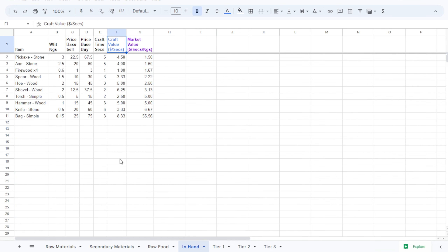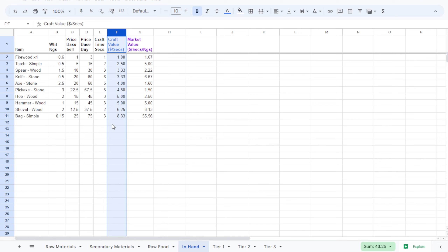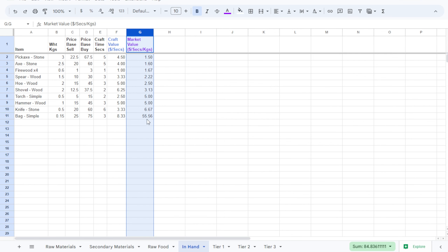Now we're going to look at the in-hand tab — these are items you can make on your person without a production bench, things like stone tools or the simple bag. If we sort the craft value column, we can see that simple bags are the best thing we can make for the most money. Sorting by market value confirms that simple bags are by far the best — but that's dependent on your amount of leather. If you don't have a large surplus of leather, you won't make many simple bags, so you might make stone knives or wood hammers instead. This gives you an idea of what you can make for the most money given the resources you have on hand.